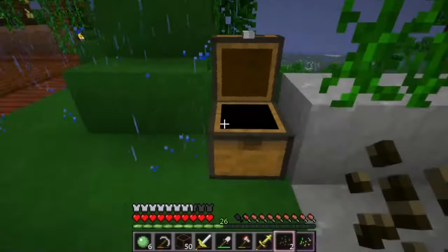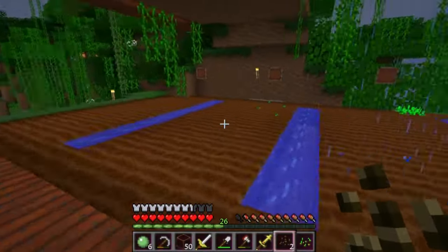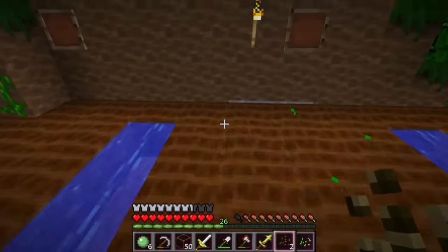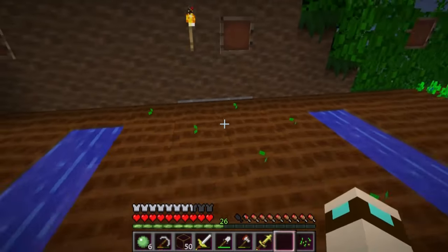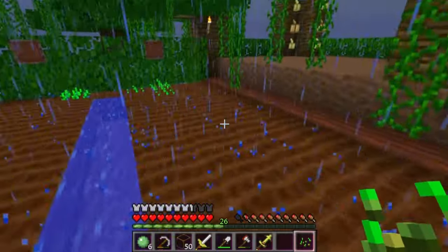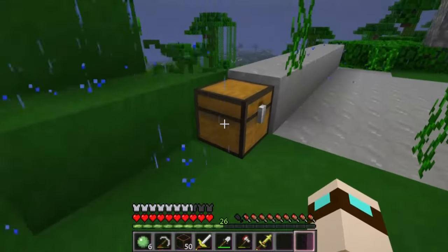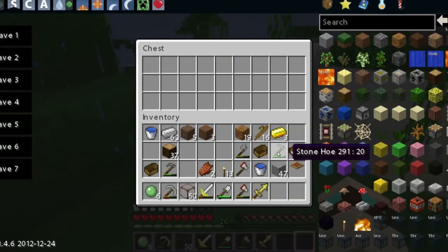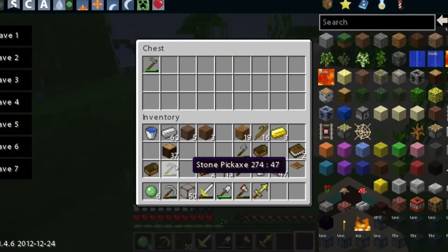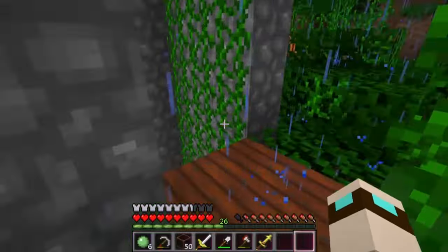Let's plant these melon seeds right here, and we have one more wheat seed — let's plant that right there. I'm going to leave my hoe in here since I don't really need it for anything else. I think that's it, so I want to go make some furniture.